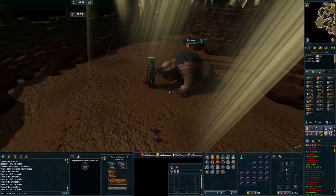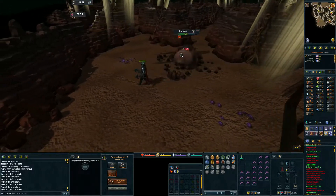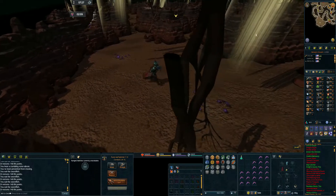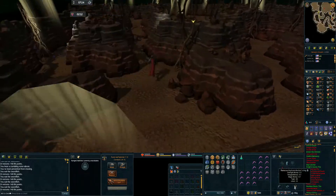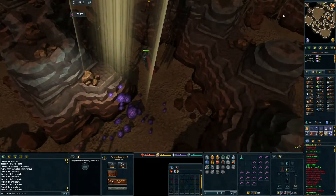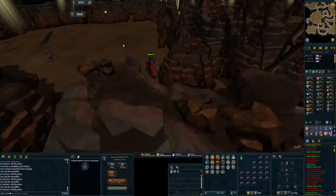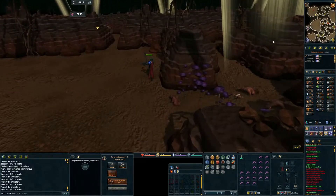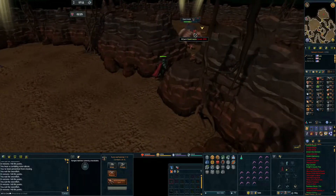I don't have anything special in my inventory when it comes to any prayer bonus, really. I do have the asylum doctor's ring. Other than that, I don't have anything worth mentioning. I still have to work on getting the explorer's ring — once I get that, I guess I'll be able to hit higher.